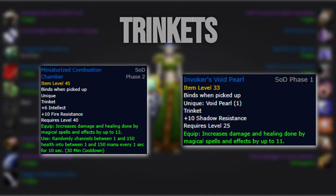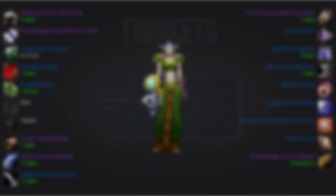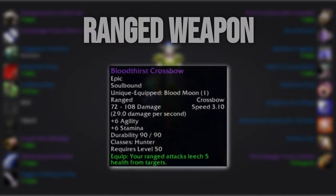For our trinkets, we'll run Miniaturized Combustion Chamber or Invoker's Void Pearl along with Devil's RI. For our weapons, we'll run our Phase 2 options, namely Glimmering Gizmo Blade and Dagger of Willing Sacrifice. For our ranged weapon, the STV Crossbow should add slightly more value to the Spell Power build, so try to pick that up if you can.